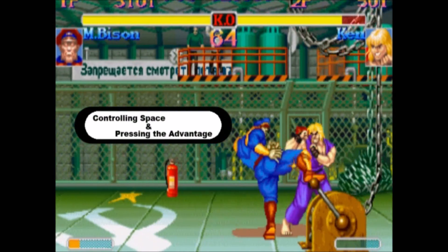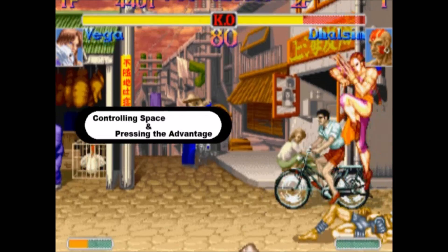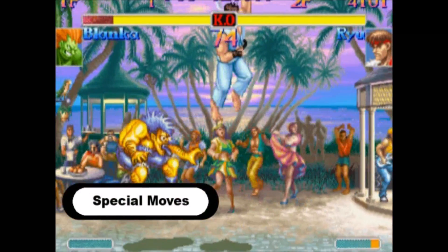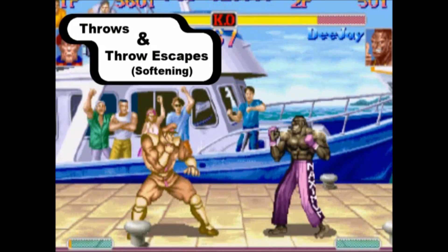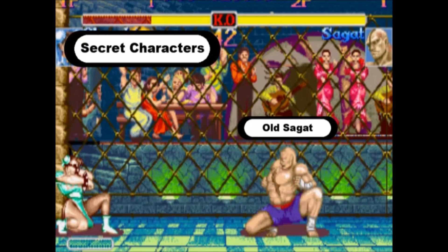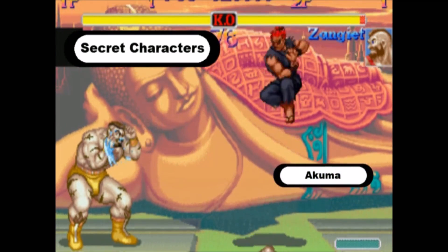So, what do you need to know to play Super Turbo? The game is mostly about controlling space on the 2D playfield, and pressing an advantage when you get into a good situation. We'll start with talking about the basics: normal moves, special moves, and super moves. We'll also cover the importance of throws and throw escapes, or throw softens. And finally, I'll tell you how to pick some of the secret characters. There are actually 17 secret characters in this game, and I'll show you how to pick the best two.